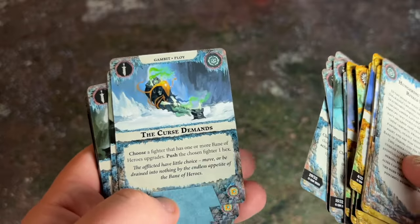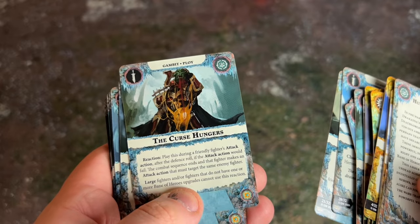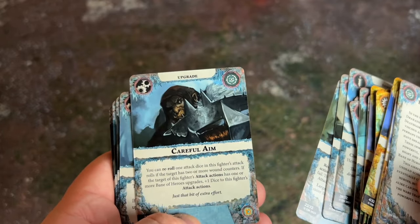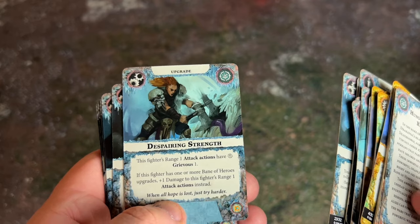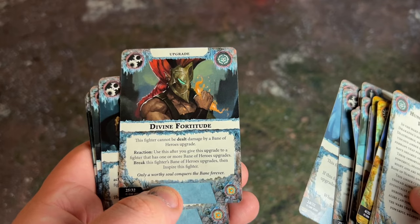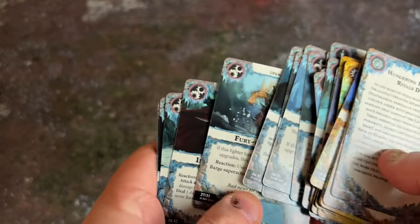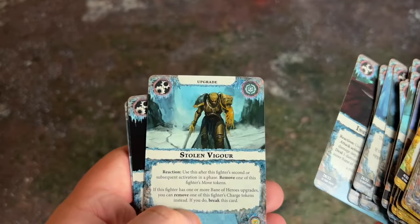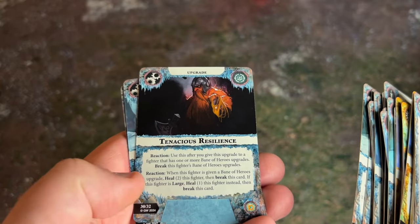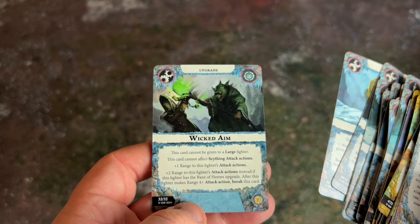The Hungering Parasite deck is going to take a bit more reading to fully get. There's Careful Aim, and some cards that reference total damage by the Bane of Heroes upgrade. It's like the Bane of Heroes is a card you kind of want, but it also has its drawbacks. It's going to be a bit of an interesting one to really get to grips with — I'm looking forward to reading those cards more closely.